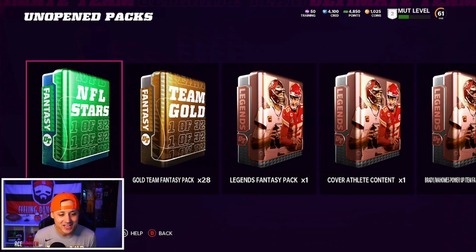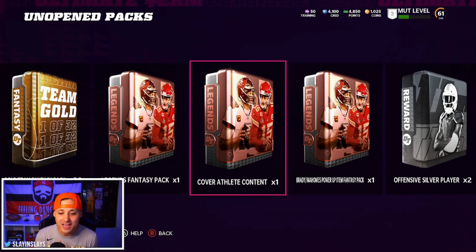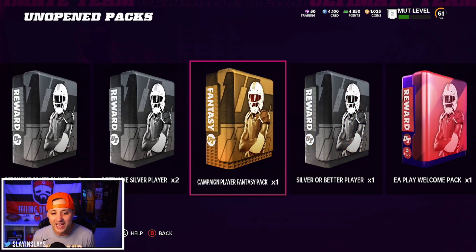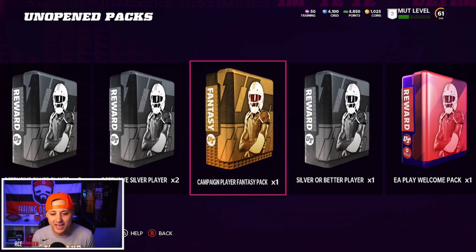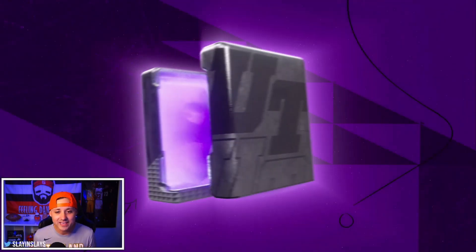We have 39 unopened packs: one NFL Star fantasy pack, 28 gold team fantasy packs, the legend fantasy pack, cover athlete pack with Brady and Mahomes, some free silver-or-better players from the campaign, and an EA Play welcome pack plus a campaign player fantasy pack. I'm going to hold on to that campaign pack for now. Let's open the EA Play welcome pack first - I did see people pulling some elites, maybe we can get lucky.